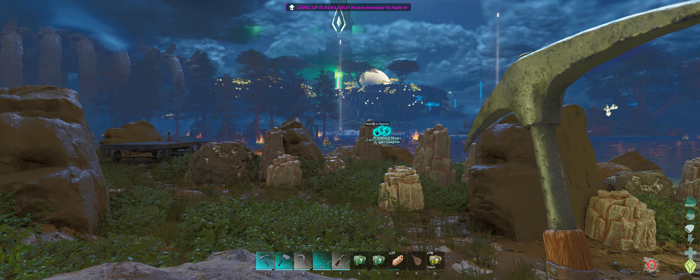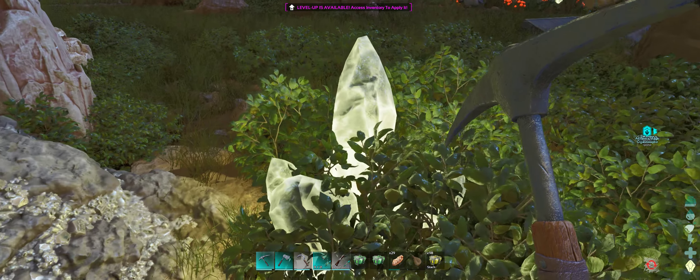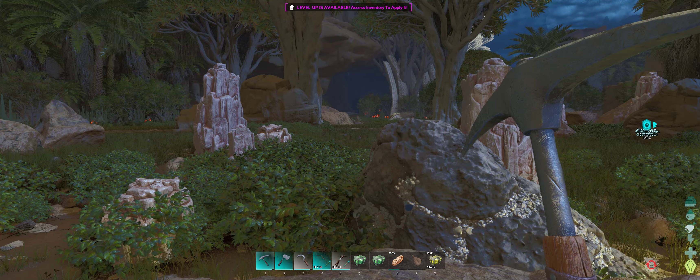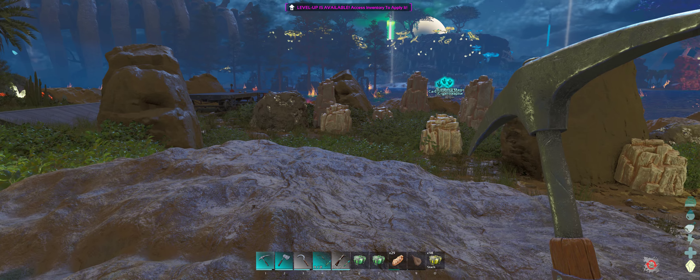You'll see a lot of crystal up on some of the higher areas you can't get to in early game, but I've managed to finally find a little bit low down on the ground at the same area you find the cactus sap and the salt. And you also have some metal veins here — minor metal veins.